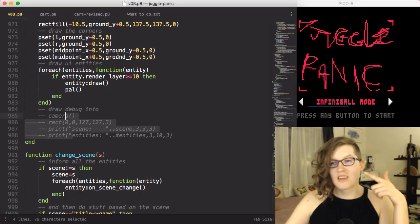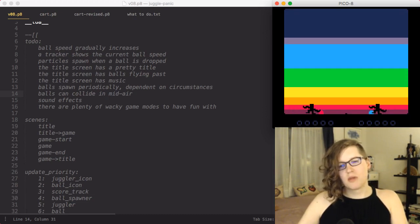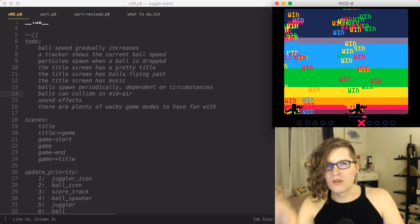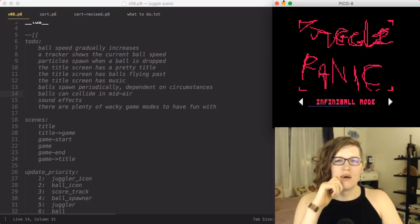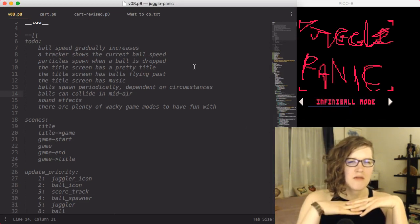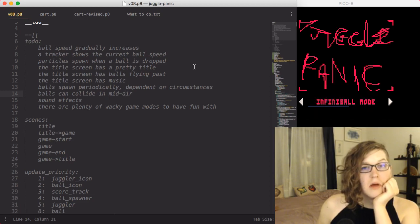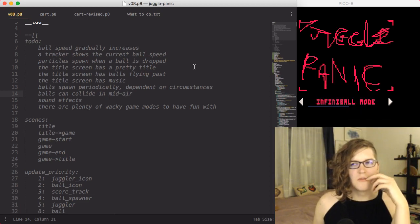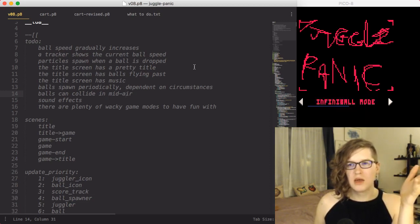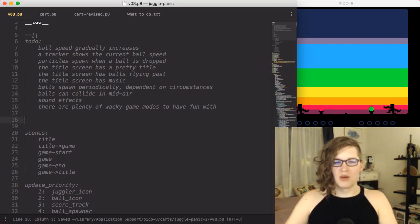There are lots of things that need to be done to improve this, but we're at a good start. One very important thing for gameplay: I want it so that when players throw balls back and forth a bunch, it gradually speeds up — it starts out very slow and then speeds up over time. We also need to fix that ugly title. Let's work on the ball speed and spawning. Right now balls spawn like two every second, which is too much. Let's think about how we actually want these to work.